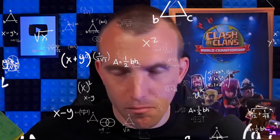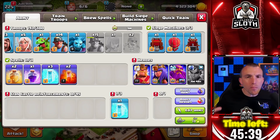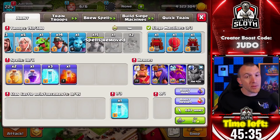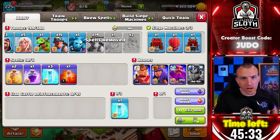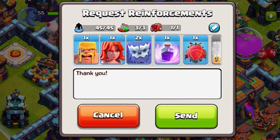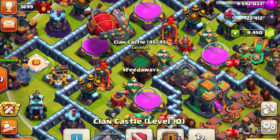I did get an A in maths, by the way. We have a couple of minutes to wait — I actually have two poisons, this happens to me all the time. Let's train up exactly what we just used, request our clan castle troops, and start the search again.